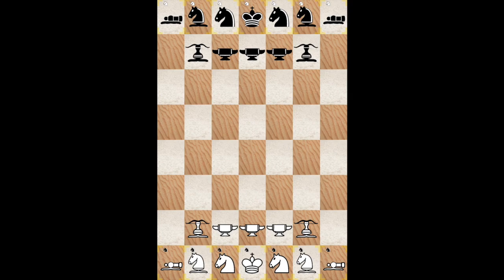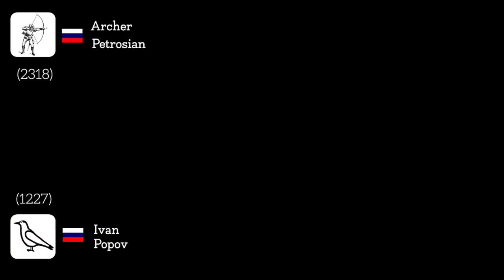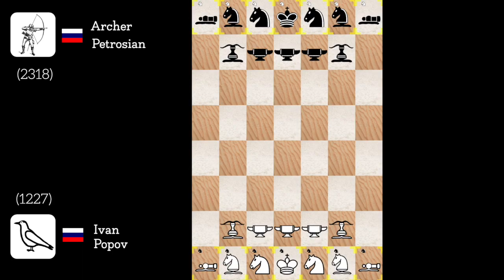This board is simple to explain. Let's go to the game then, which opposes the Chesscraft grandmaster Ivan Popov against the strange archer Petrosian. I don't even know how to start a game like this. But I guess, as my archers and blacksmiths guard the fourth rank, I'll play knight c to d3.